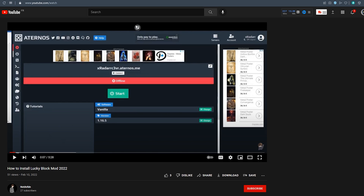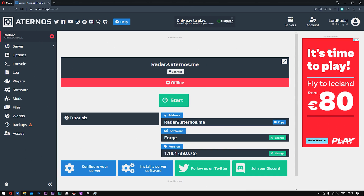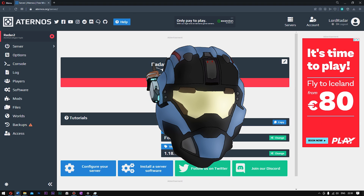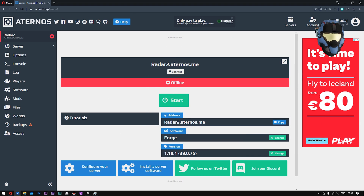Hello my sexy sausages and welcome back to another video! Today I'll be showing you how to install Lucky Block on Aternos in 2022, the correct safe way. Just before we begin, everywhere you see this little icon it means that your friend also has to do that in order to join the server.